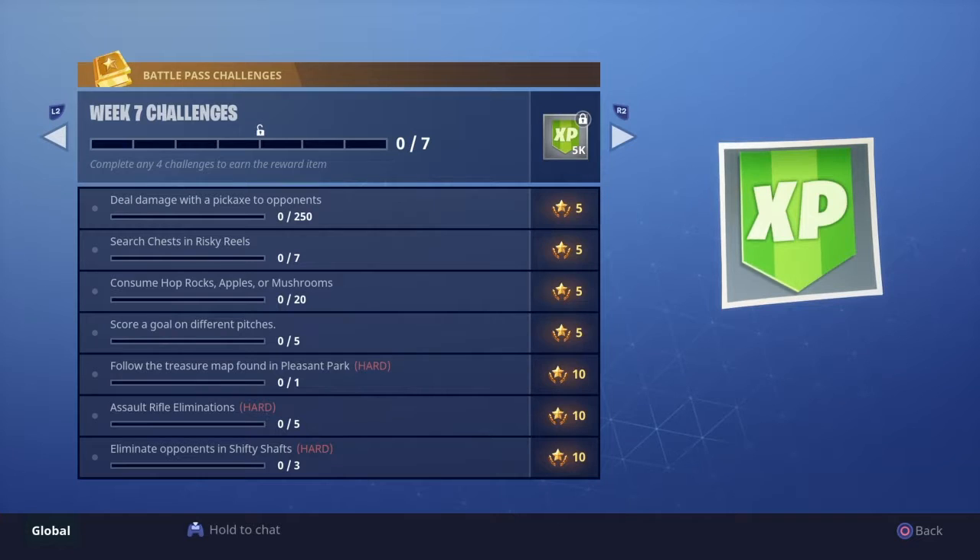Search chests in Risky Reels. Risky Reels is one of the most bountiful chest locations relative to its size. You have the little picnic area with the roof that can spawn two. You can spawn one right behind the big screen, two or three in the middle, one in the little shack, a couple in the house, and a couple in the other building. A lot of chests are to be had in that area, so that should go fast, especially if you're doing 50v50.